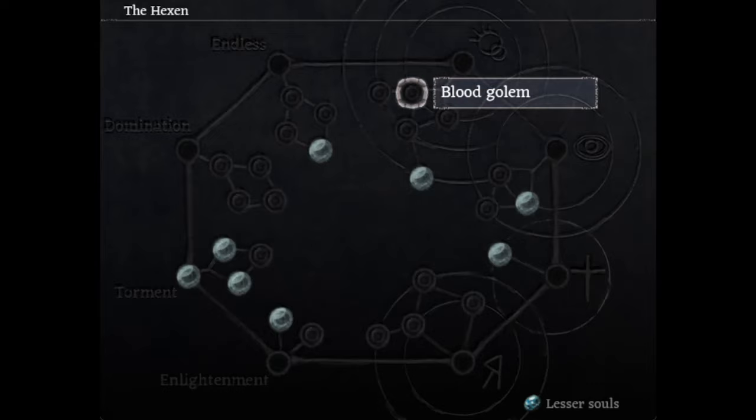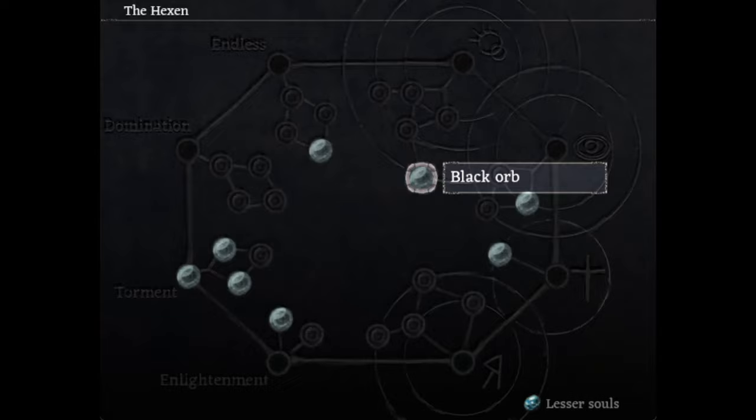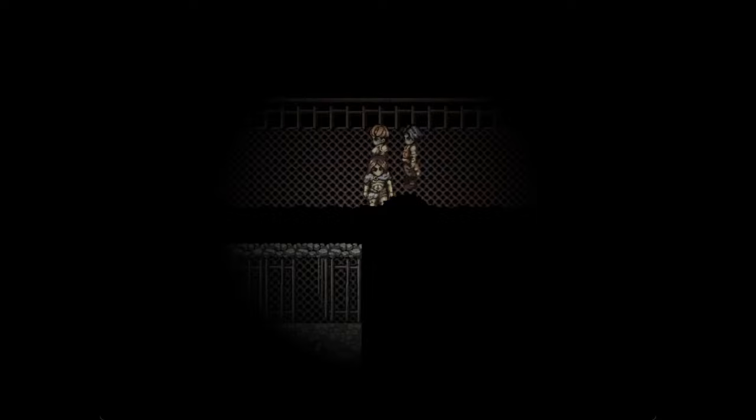For example, this skill right here requires just one level of affinity, but this skill on the other hand requires two levels of affinity, and this one — you can imagine it — three levels of affinity. But now you may ask, how do you increase affinity with gods? There are different ways depending on the god, so let's start from the beginning. This is Grogroth, one of the sides of the coin, and in order to increase its affinity, you can do various things.